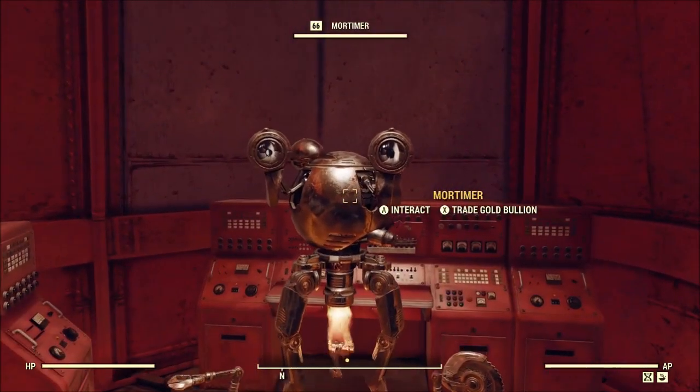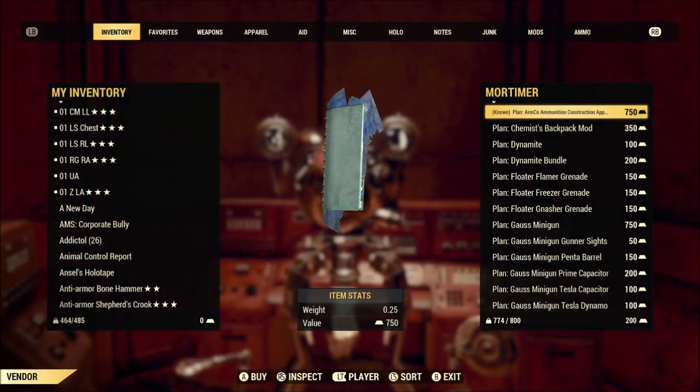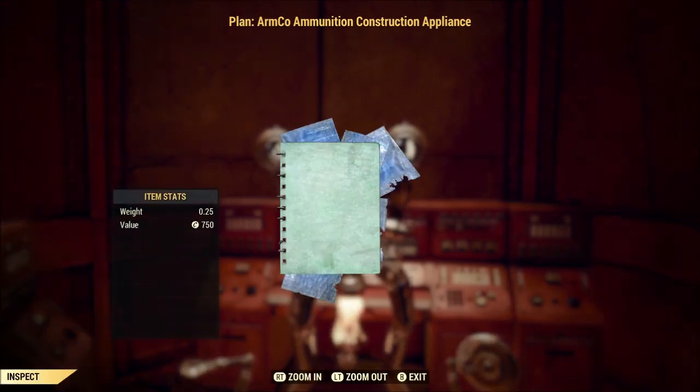Now to get this, you're going to need to reach max rep with the Raiders. After that, head to Crater, go inside the main building, talk to Mortimer. He'll sell you the plan for 750 gold.